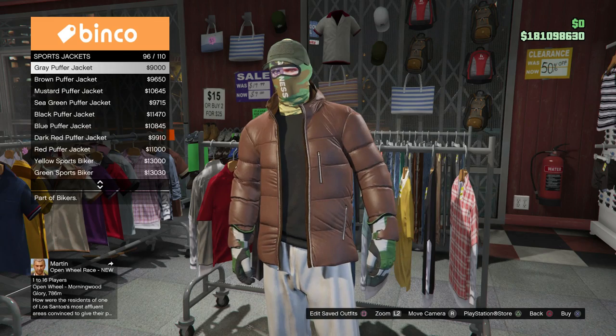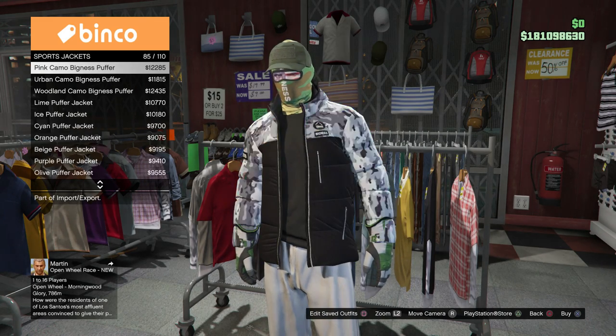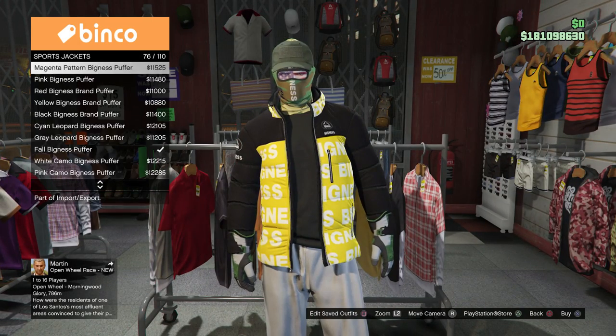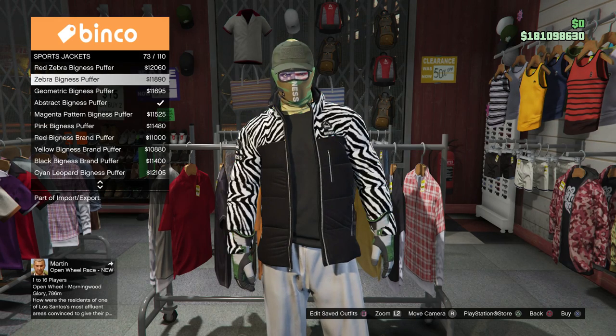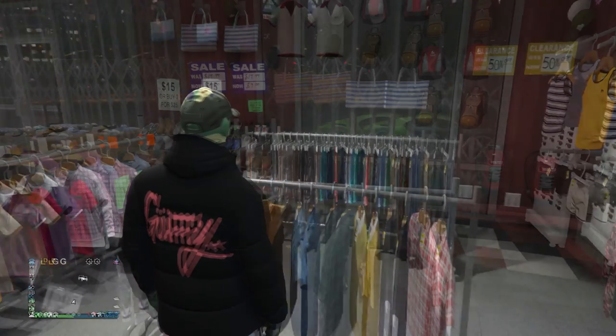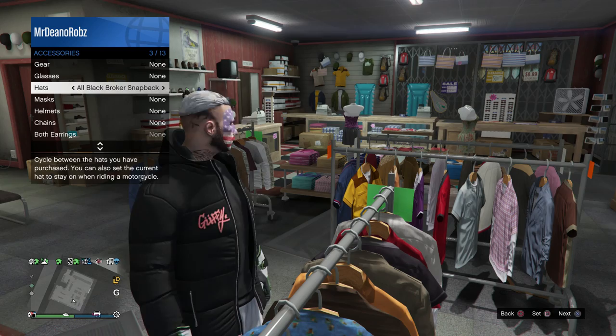If you're making the same outfit as me, go ahead and go to a clothing store. Before I continue, I'd like to say that at some point during this glitch I do forget to show you how to merge the gorga pants, but I'll explain that as we go. If you're already familiar with this glitch you should know how to do it. Go to a clothing store and buy this guffer top.